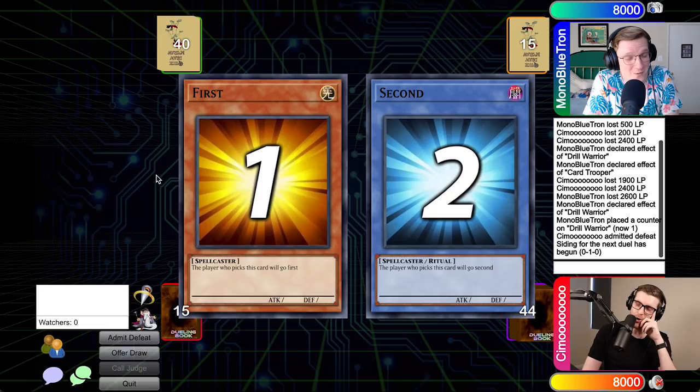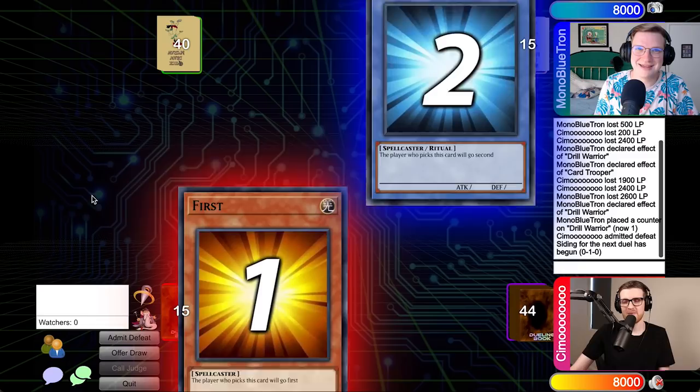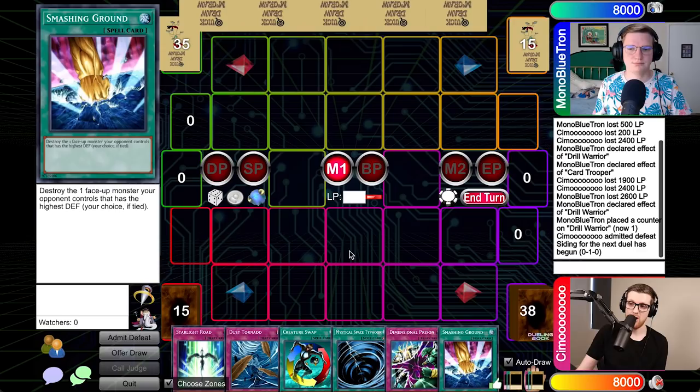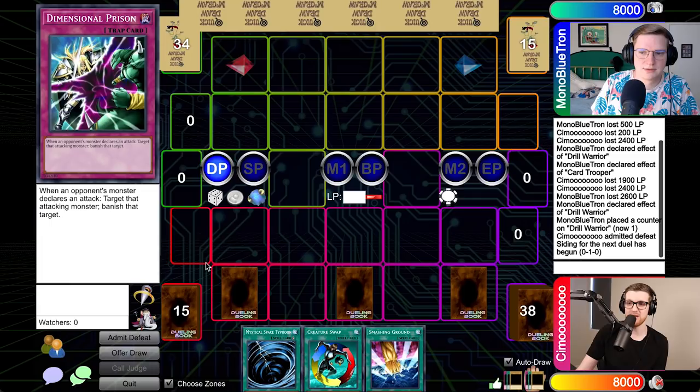That went exactly how I imagined — no gadget for nine turns and my hand was all spells on the Cold Wave. That was not good. My hand was pretty bad, and then a single Shell mill unbricked the entire thing. Really goes to show just how explosive these can be given the right set of circumstances.